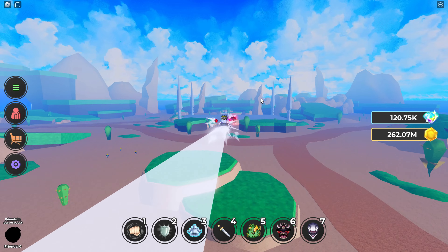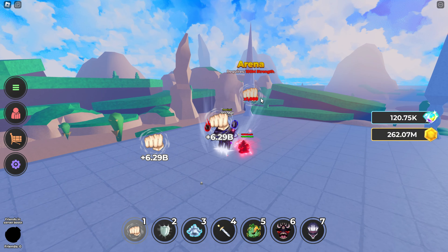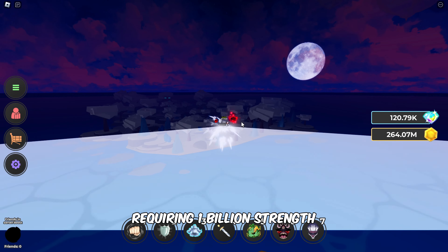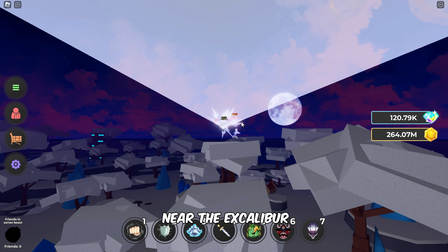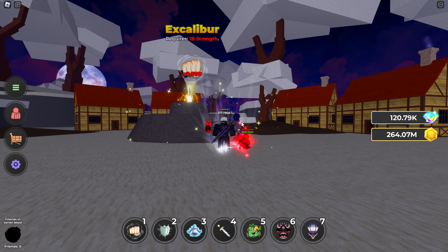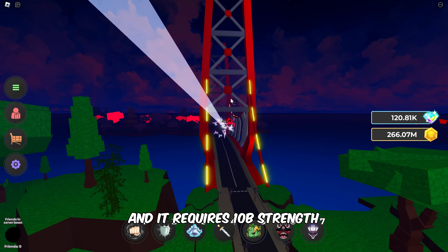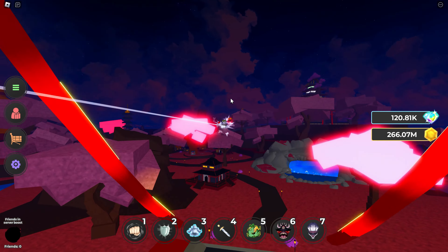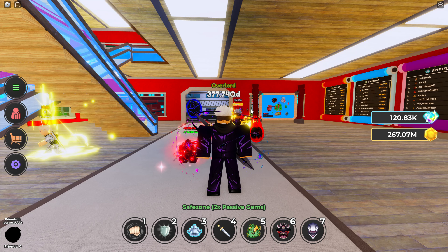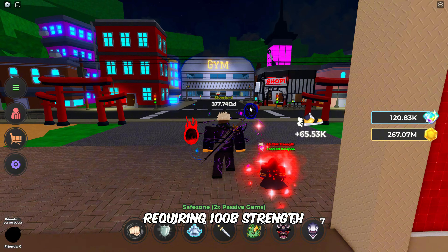For those seeking even more advanced training, Graytree Island is the next destination, requiring 1,000,000,000 strength, where you can train near the Excalibur. Now follow me to the demon's location for strength training, and it requires 10 billion strength for training there. The last strength training area in the first world is located above the waterfall, where you'll find the Road Roller, requiring 100 billion strength.